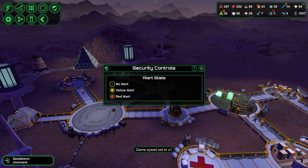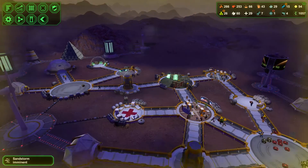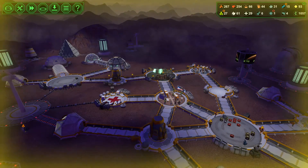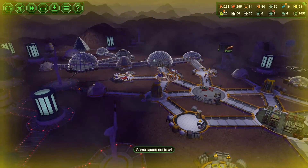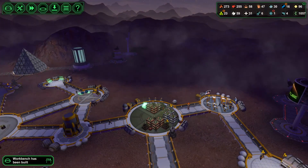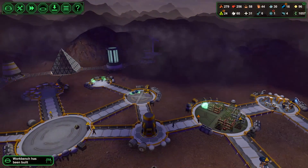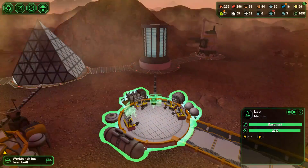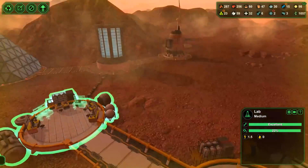We've got a sandstorm coming in, so we're not going to be able to build that yet. But the idea is we should be able to build that additional tower shortly. We've got additional food production completed here, and we're still building some additional workbenches.